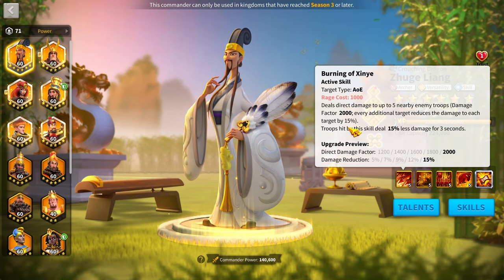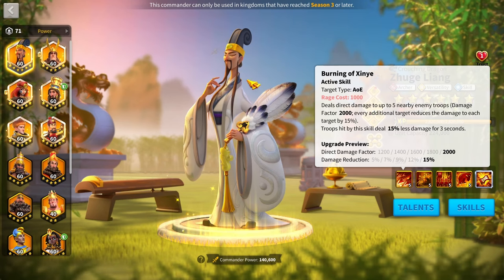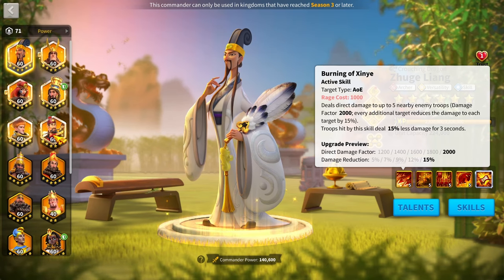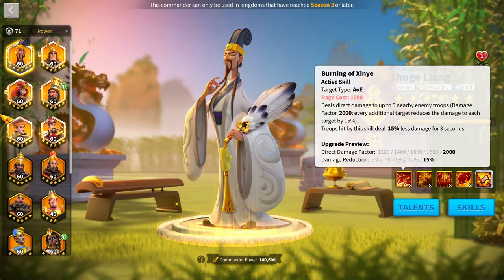The debuff makes Zulang's active skill a little stronger than Lao-Chi's, though Lao-Chi does have smite damage with its own benefits. Zulang has one of the best active skills in the game — the best circle AoE available.